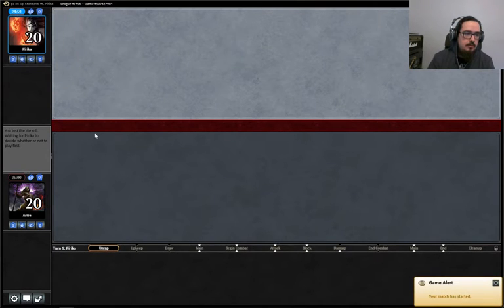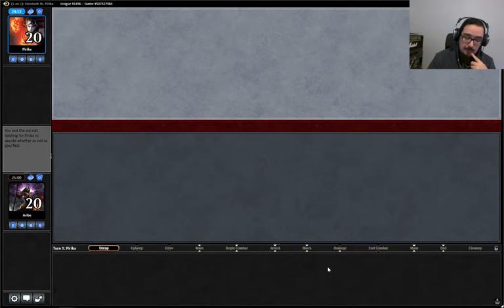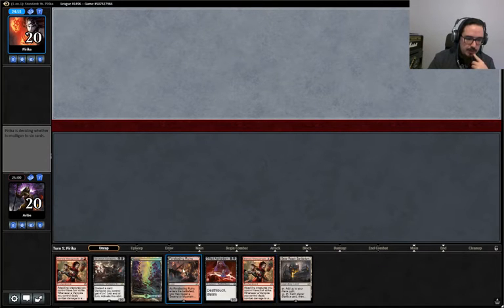We are in match two of our standard league with our black-red vampires. First game was rough — a lot of removal that guy had — and our second game we just didn't draw any creatures at all. I think we're going to keep this hand. We have two black sources, two two-turn plays, and then a turn three play, so we're going to keep that.